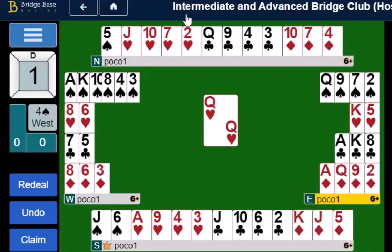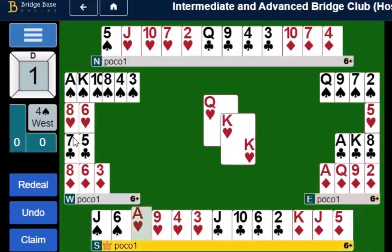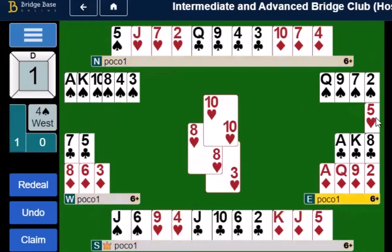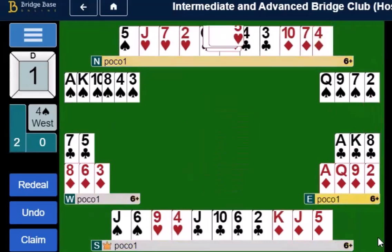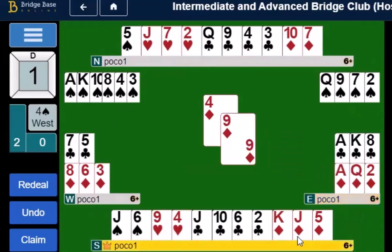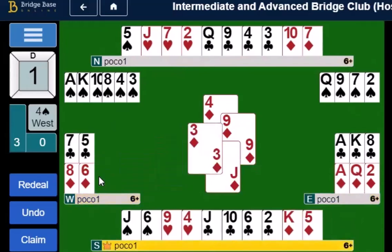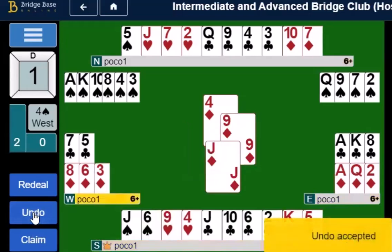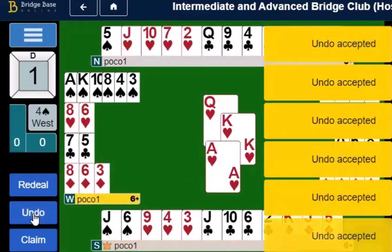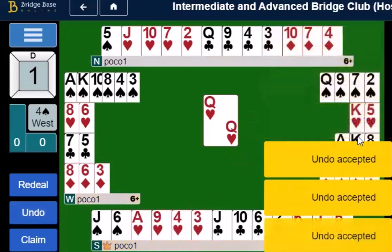Let's see what happens if we cover that first heart. North wins — south wins rather — and plays a heart back to his partner. Now his partner switches to a diamond, and whatever end play we had in store is no longer going to work, because south will win and connect with a club and wait. It doesn't matter which diamond declarer plays — south is going to win it. He can play a trump back or a club back; the one suit he can't play back is a heart, because that would give a ruff and discard. This points out why it would be wrong to overtake the first heart.